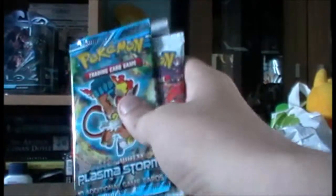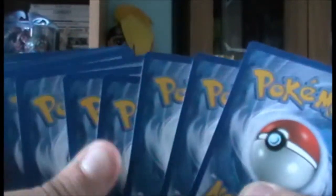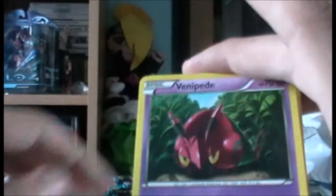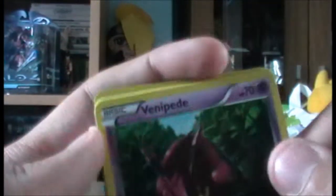We get Plasma Storm, Boundaries Crossed, and straight-up Black and White. Let's do it in order: Black and White first, then Boundaries Crossed, then Plasma Storm. I've only ever had one pack of Black and White so I don't know what to expect. I think there might be one or two EXs because every set has them. No code card with this one, weirdly.